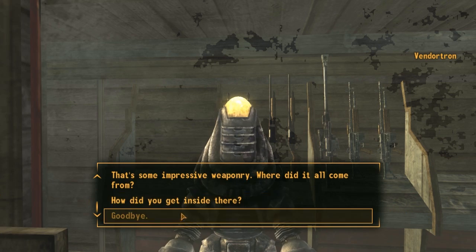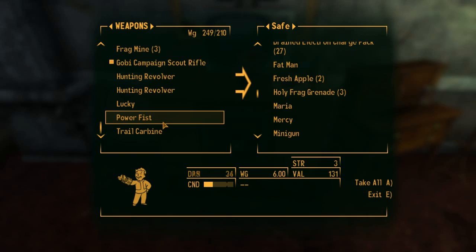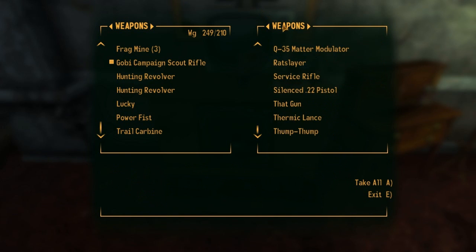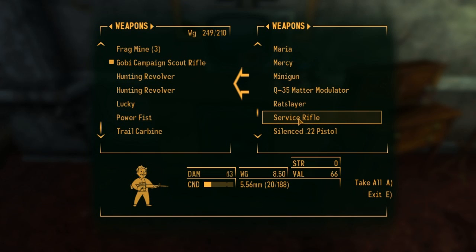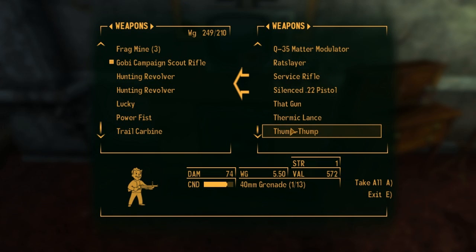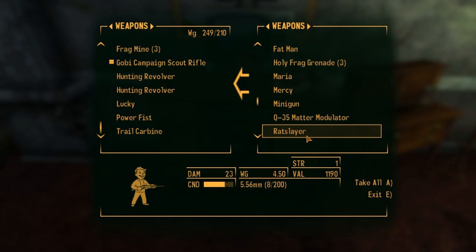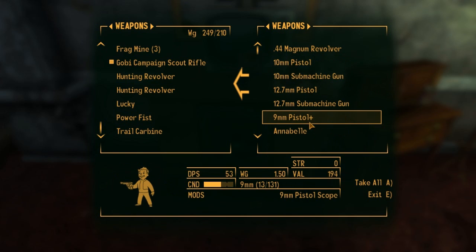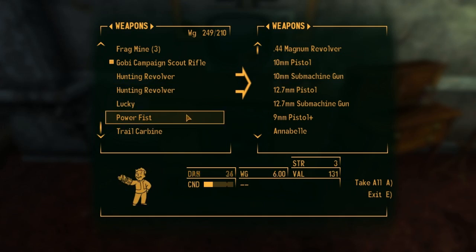I'm going to head back to Novak then and put some stuff in my safe. I just flipped through a couple different things and put away some weapons I haven't used in a while — like the service rifle I'm not really using anymore, a grenade launcher I found, and this matter modulator thing. Just putting away a bunch of items I'm not using that often.